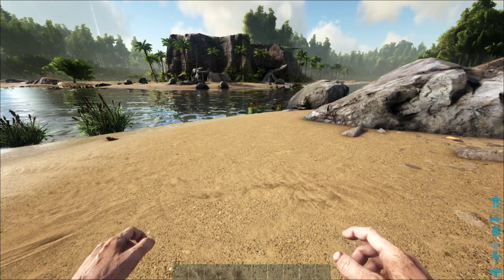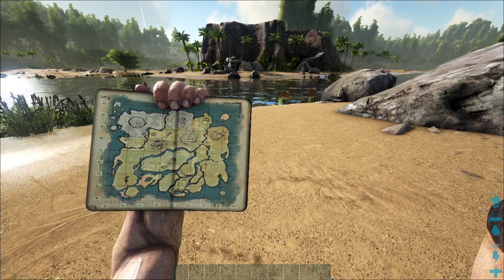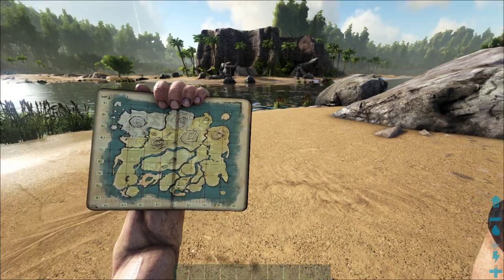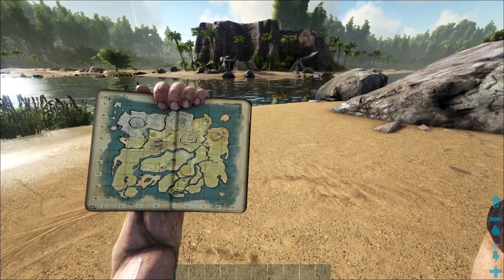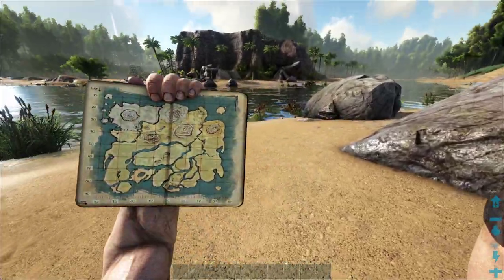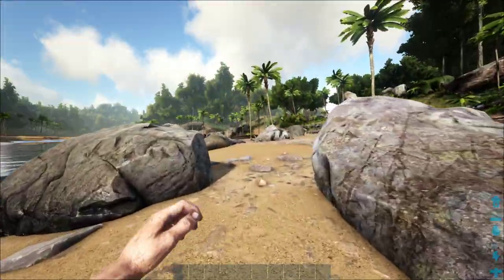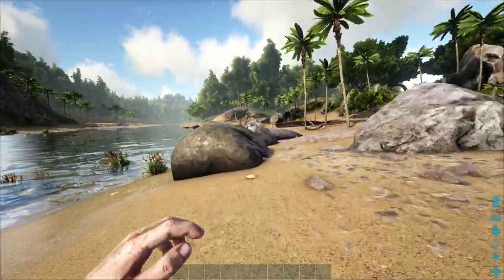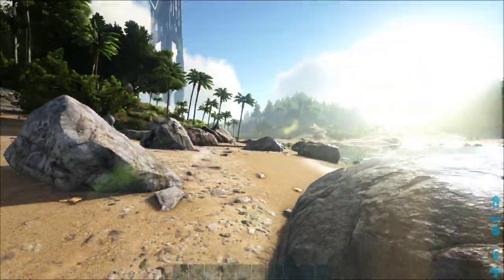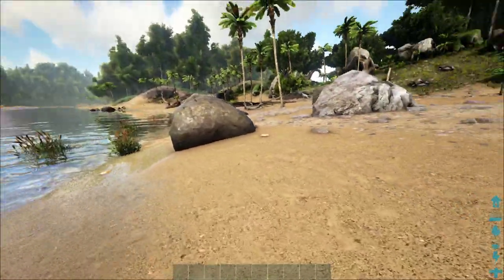When you first spawn in, you kind of want to spawn down near either the bottom left — that's pretty safe — or up near the top right, which can be pretty safe too, but sometimes there are dinos around. I spawned not anywhere near where I just said to spawn, but yeah, this is for the Island. There are rexes that can spawn around here — I just saw a spino over there a little bit ago.